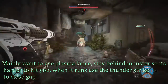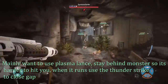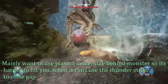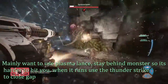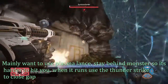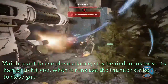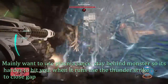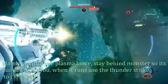Now for strategies and tactics. To effectively use Lennox, your most used weapon should be the Plasma Lance. You want to stay behind the monster so it's harder for them to hit you, and stay just as far as possible within that 10-meter distance so they won't be able to just turn and hit you quickly. If they try to run away, use your Thunderstrike to close that gap, and if that's not enough you can jetpack into the Thunderstrike to cover the rest of the distance.